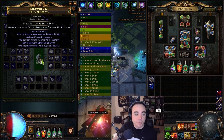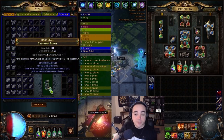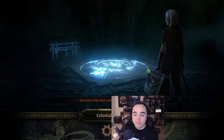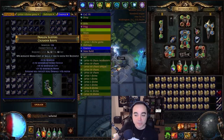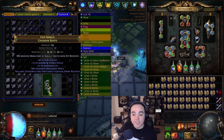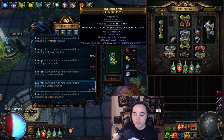Some more chaos. Throw some essences in there. Maybe reforge with random stuff. Realize you've run out of chaos, buy some more, spam some more chaos — and then get it again. Fantastic. Suffixes cannot be changed, reforge chaos.